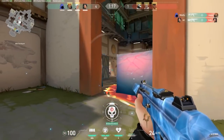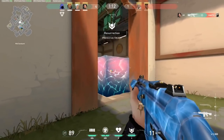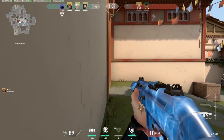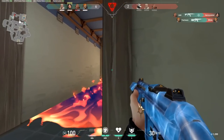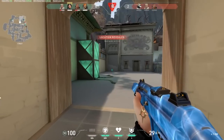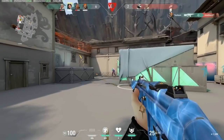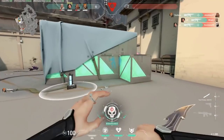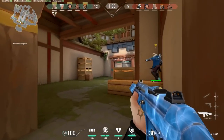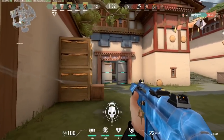Her wall is extremely vital, her slows are very vital even though they did receive a slight nerf. Sage is a support but she has the potential to be a very good carry who can frag easily. You can use her wall to get off angles, shut down pushes, and let your team rotate — there are so many ways to play this character to dominate the game.